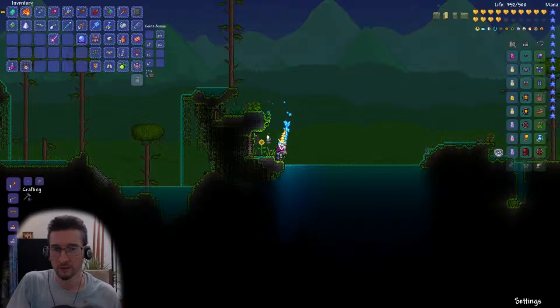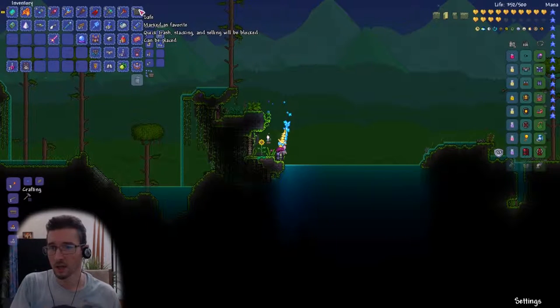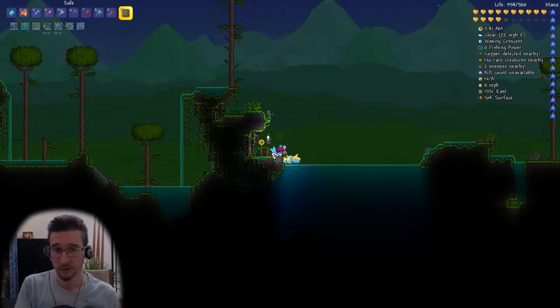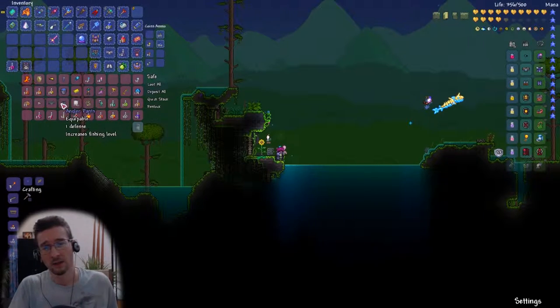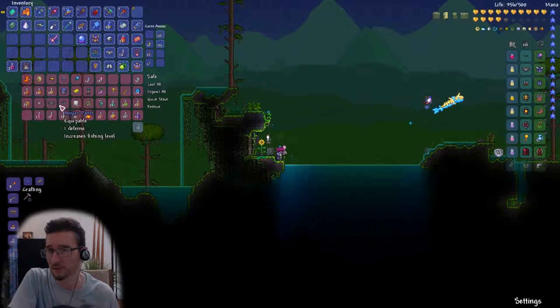Let your minions do some work if necessary. If you have a piggy bank, bring some platforms so you can place it — I have the money trough so that's easier. You need space for your safe as well. Get the best fishing rod available. The golden fishing rod and the angler clothes are earned at a certain turn-in count.